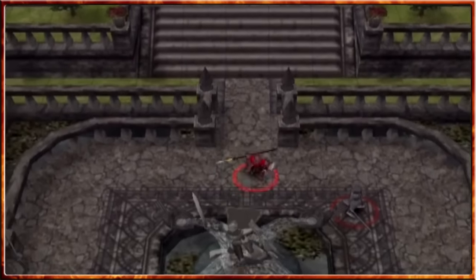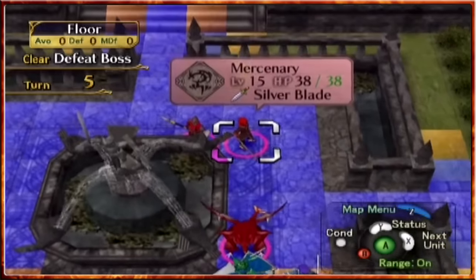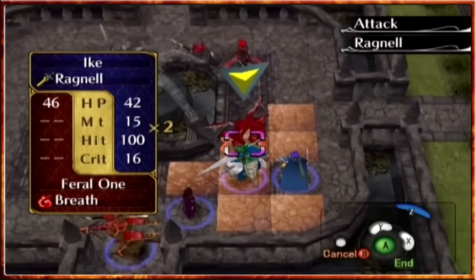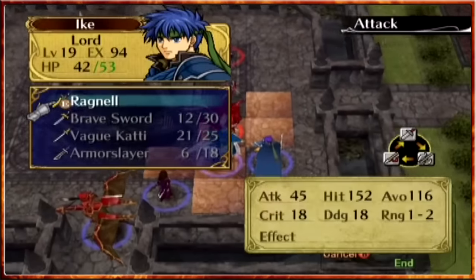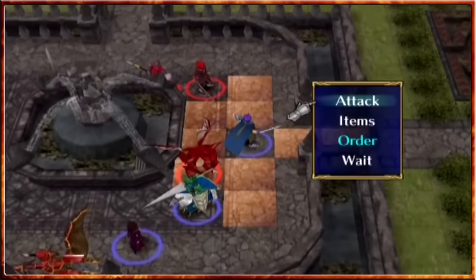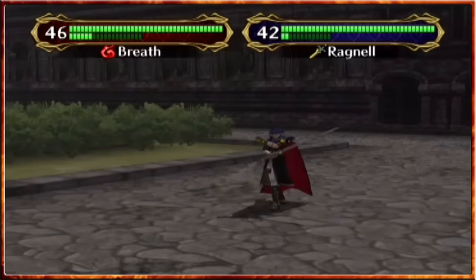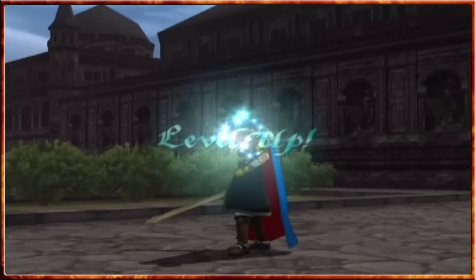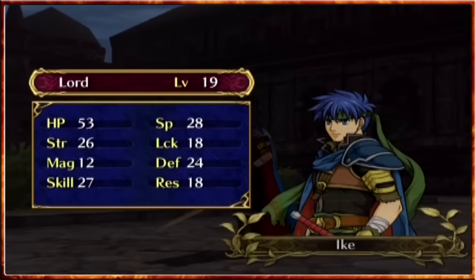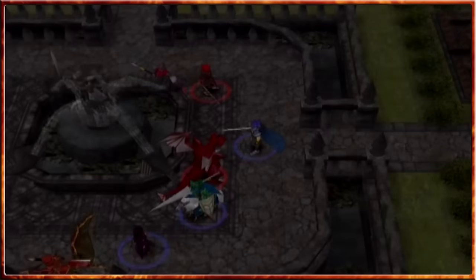Rolf might be able to get in range to take one of those guys down this turn, which is always a good thing, but first of all we've got ourselves a dragon to deal with. So yet again will Ragnell shine through? What I might do is move up a little bit here and Ragnell from this direction - we don't want to KO with Ike, that's the funny thing, we might get a crit you never know. Ike reaches level 20.